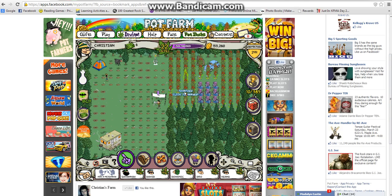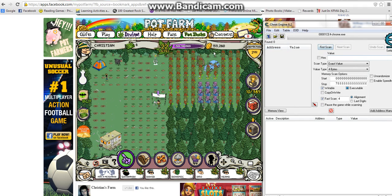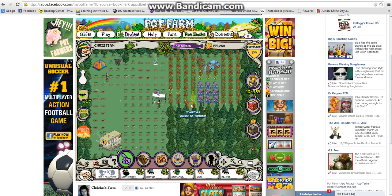Now what you're going to do is you're going to open up Cheat Engine — you've already chosen your process — and now you're going to look at your XP. It's at 2,500. So I'm going to type in 2,500 for the scan, then you're going to harvest something.